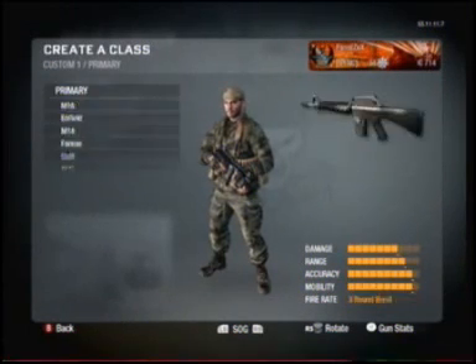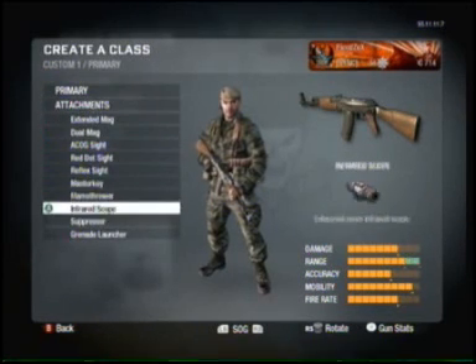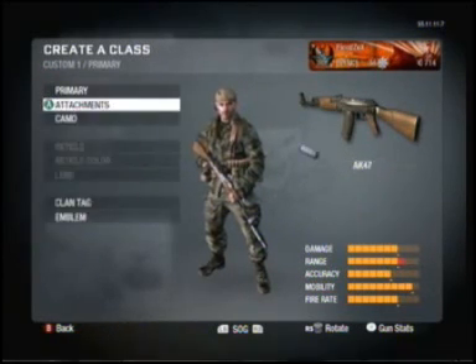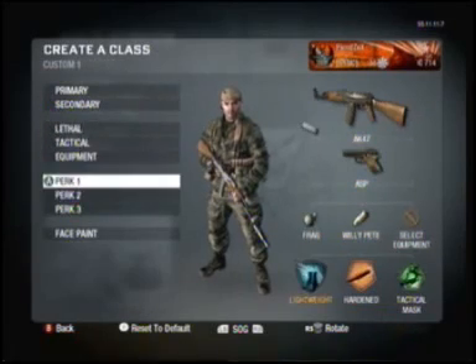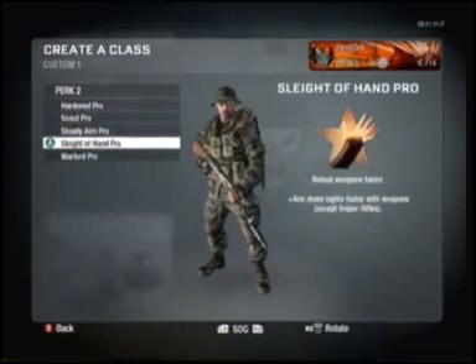You can create any class you want with any gun. Here I'm just doing a bunch of AK-47s — this one I put a suppressor on it, and then the next one I think I put multi-attachments. I forgot what I put on them, and then I used a commando.